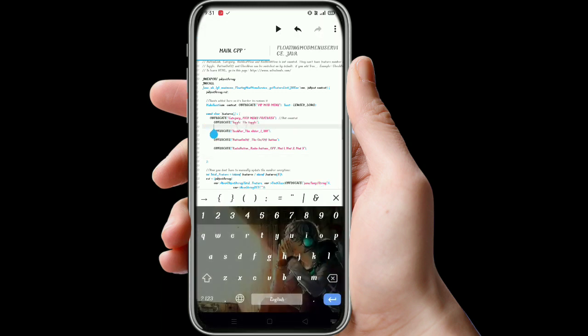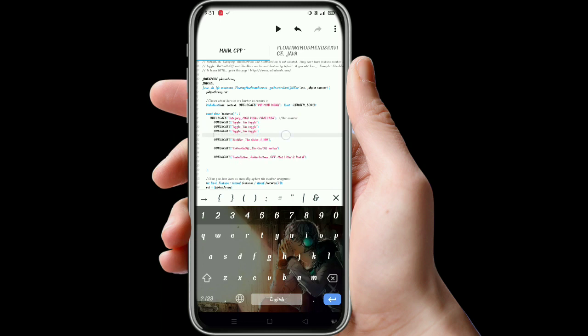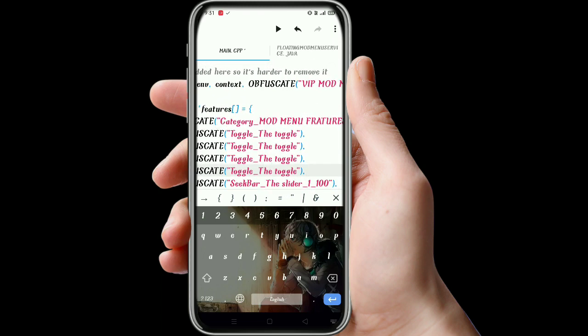Paste it here. Again copy it and paste it, and again copy it and paste it. After this we will give here the name of the features — I'm writing 'unlock pro pack'. At the bottom I will write 'store item unlocked'.